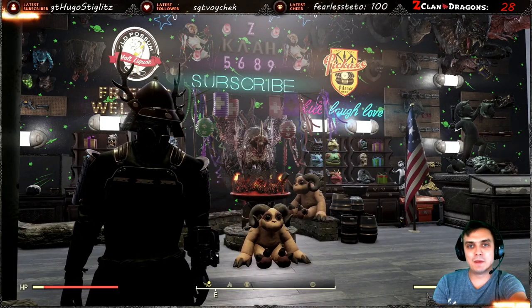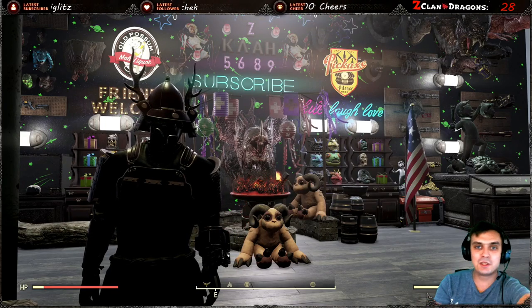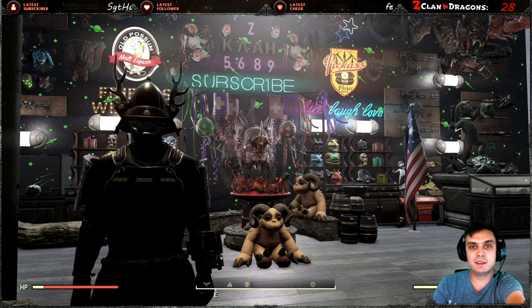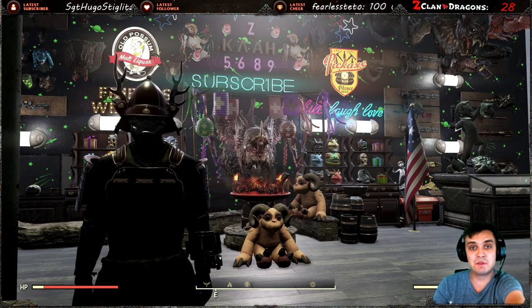Hey, what's up Zclan and everybody else — hope y'all doing good. Welcome to my Fallout 76 notification video. In this video we're going to take a look at the atomic shop, see what we got, and also take a look at the daily score to see what we need to do to make some score. Let's jump right into it.